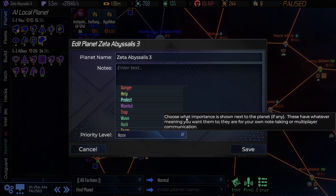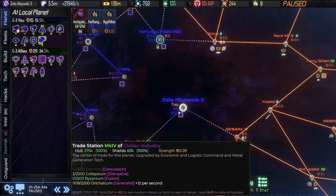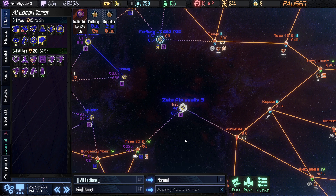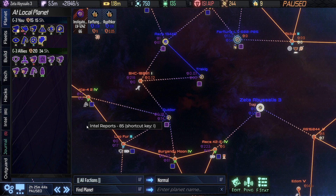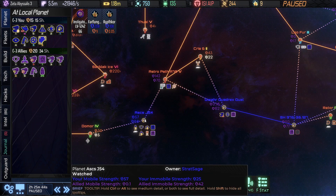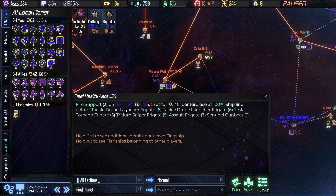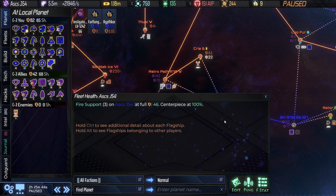We've got all these different items. Let's say we wanted to mark that planet as a trap — we wanted to avoid it. We can put that in and it will show up, giving us a little bit of extra information. The fleet status panel shows any combat fleets on that planet, with all the different ships in that fleet, their strength, etc. A ping is mostly a multiplayer feature to alert somebody you're playing with to an issue on a planet.